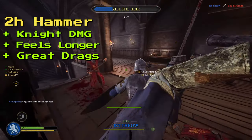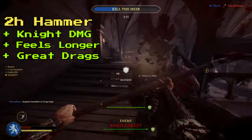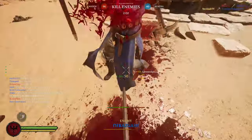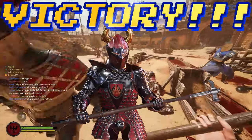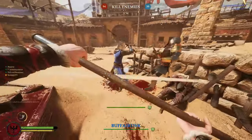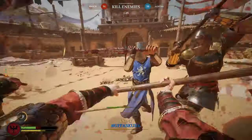Ultimately, these are both very viable and strong weapons. The question comes down to: do you value the faster combinations on the heavy mace or the drags of the two-handed hammer? There can be only one winner, and that is the two-handed hammer. I place more value on those super long drags, as they can beat the guard of even the most experienced players. In my opinion, it's the best two-handed blunt weapon in the game.